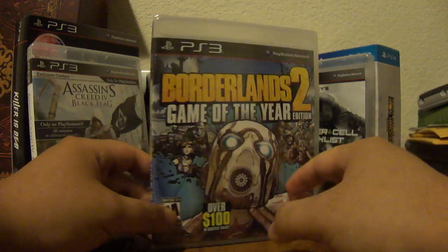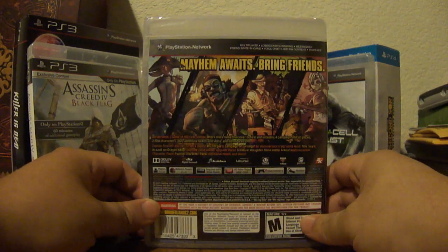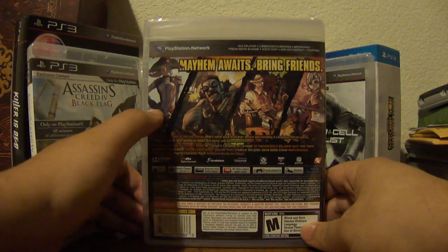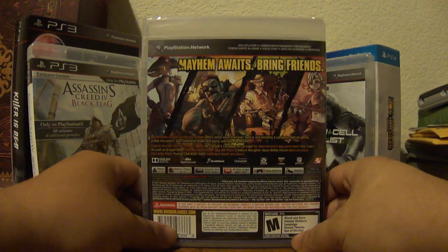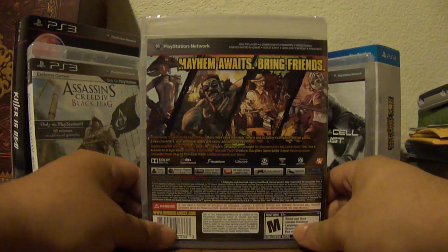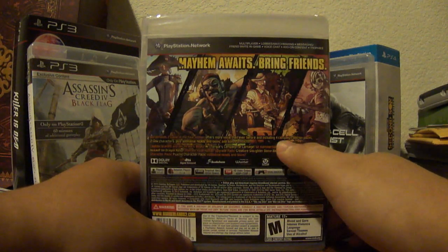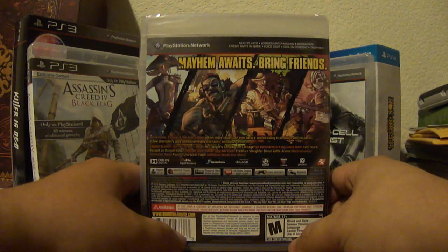Let's go ahead and turn around to the side and to the back. Some of the taglines for this are: "Mayhem awaits, bring friends." We have some of the characters right here. The Game of the Year Edition offers more value than ever and includes four campaign add-on packs, two new characters, additional heads and skins, and bonus areas.